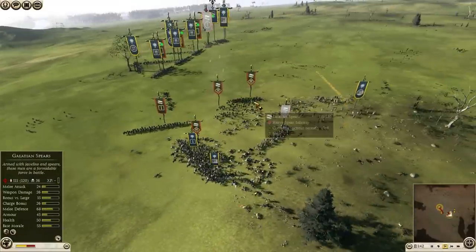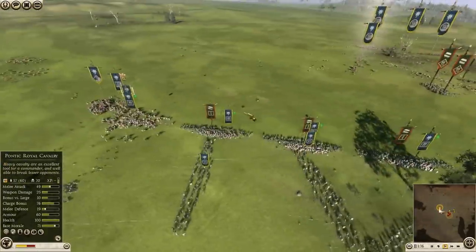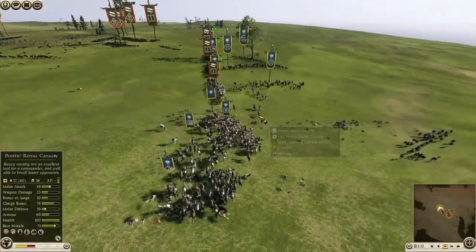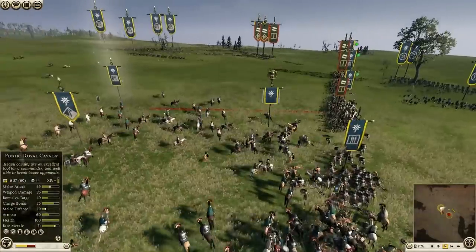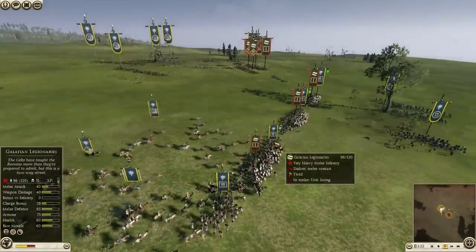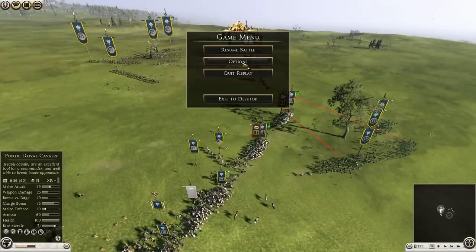That was the first battle, against White Hawk GG. Pontus is probably my favorite faction in the game — just because they don't have anything ultra-strong or ultra-elite, you have to use your Pontic army in this kind of combined arms approach. You have to dictate the fight, be aggressive with a faction that doesn't really have the means to be aggressive. So it's always a challenge. Let's move on to the next fight.